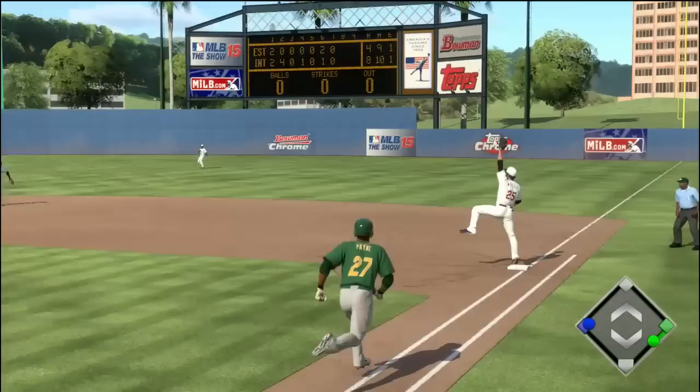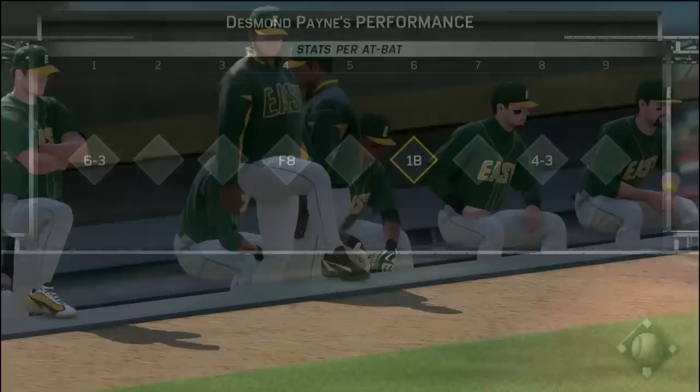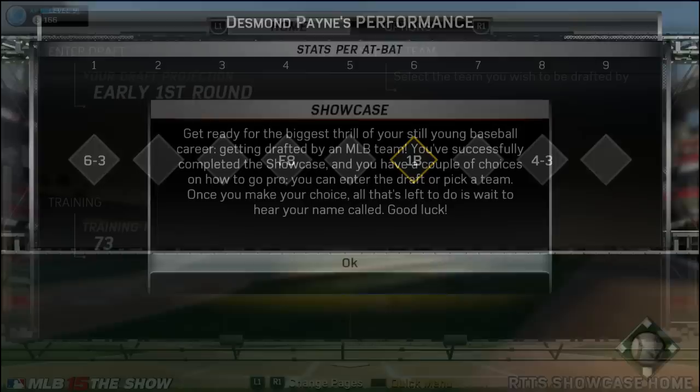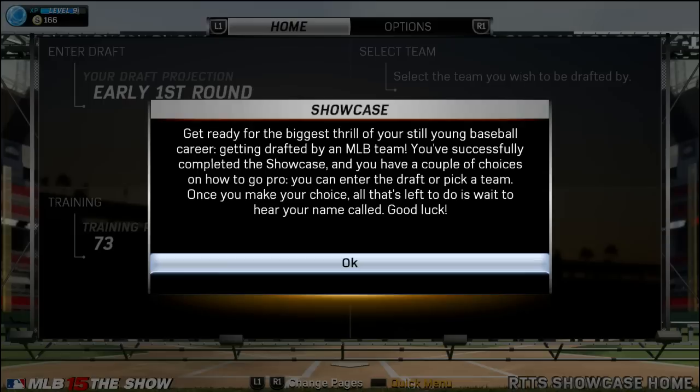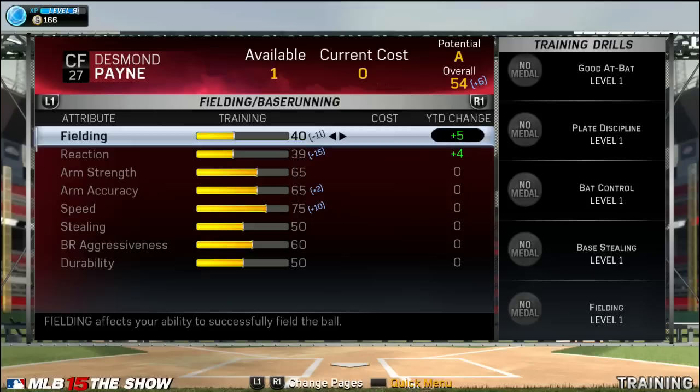Going to the top of the eighth — maybe his last at-bat — this one is handled by the second baseman. Not a great way to finish the showcase, as his day is done. A 1-4 day, a 4-13 overall showcase, good for a .307 average — I'll definitely take that after the days of Flash Jackson. The showcase is complete and Payne is given a draft stock of early first round. He was given A potential, 54 overall, plus 6 thanks to the equipment.